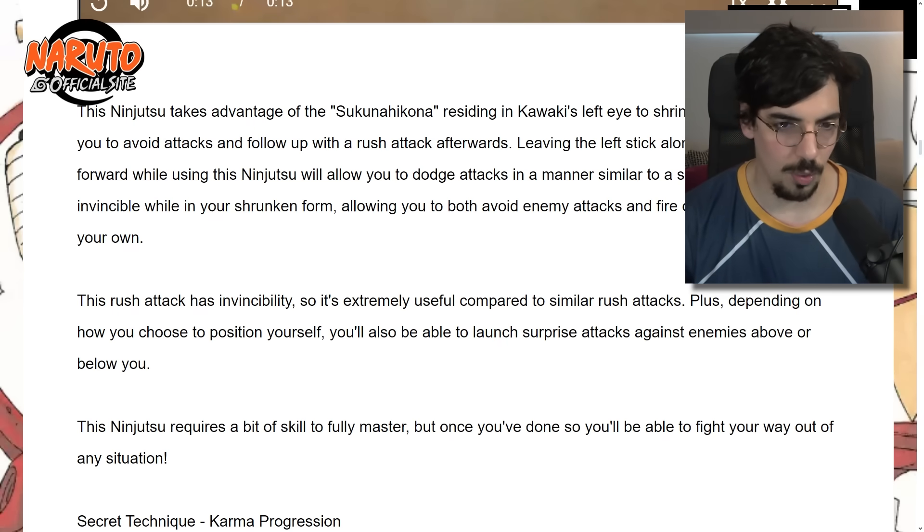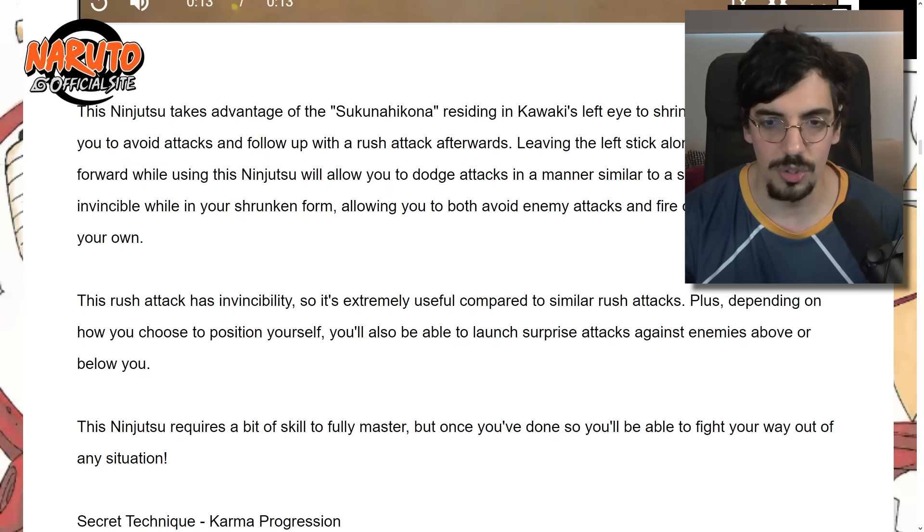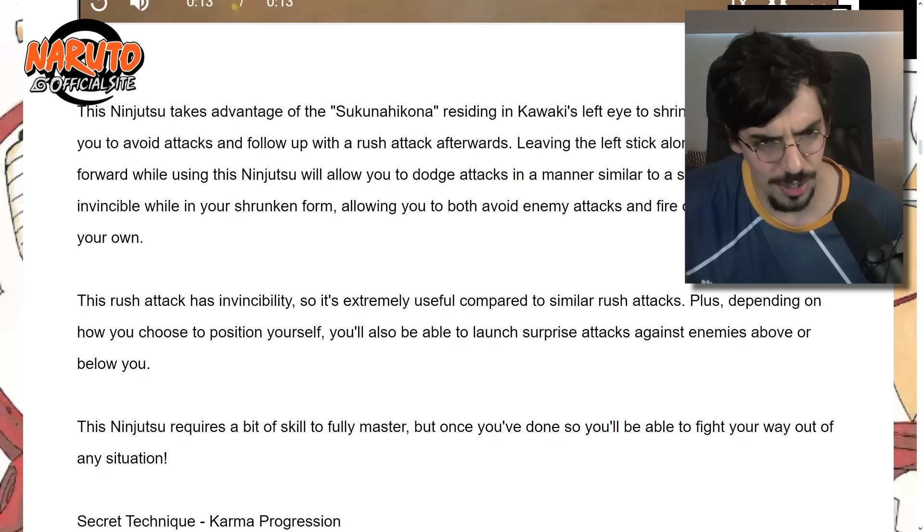Leaving the left stick alone or pushing it forward while using this ninja tool will allow you to dodge attacks in a manner similar to a substitution. If you can use this jutsu while being attacked, it's straight up a jutsu you can use in combos and also as a bonus substitution — that's incredibly broken. There are currently some jutsu that give a bonus combo break, but they usually aren't very good offensively. This actually is an offensive jutsu, and if you can use it while getting hit — busted.